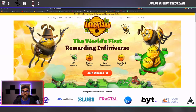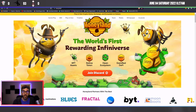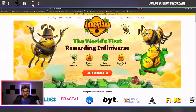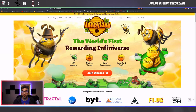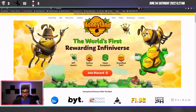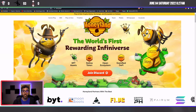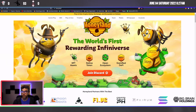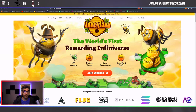I want to first shout out Justin from Honeyland who made my mint possible. Crypto.com can just suck an egg — they are still having troubles with the Solana network and sending out Solana transactions. But Justin from Honeyland, and Steve Woody from Undisputed Noobs who also offered to help out — shout out to him, go check out Undisputed Noobs and Steve Woody on Twitter.